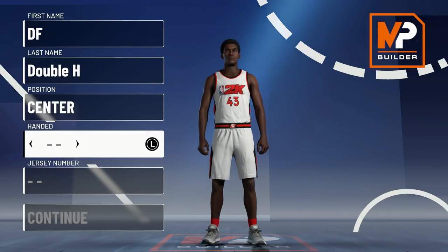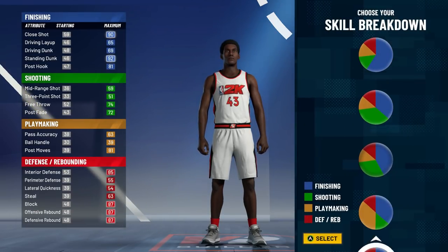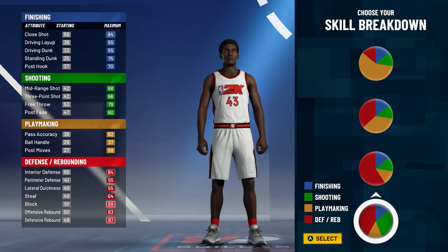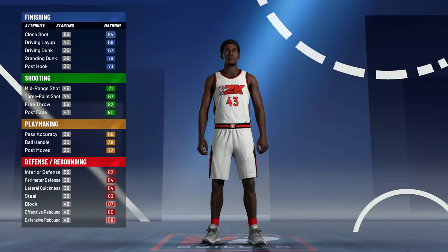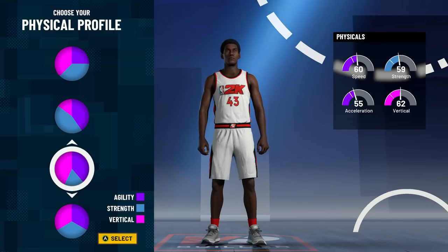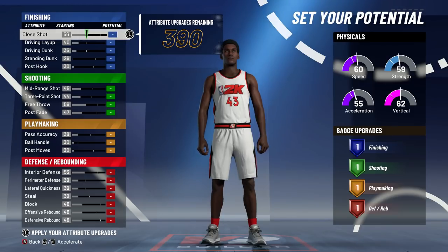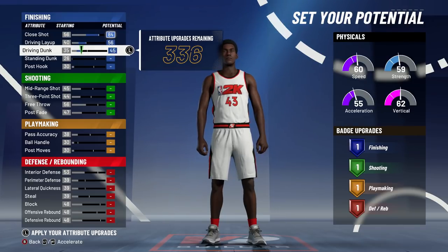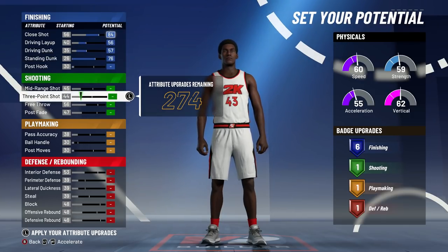For the first shooting center build, you're actually going to go center position. When it comes to the pie chart, a lot of people are picking the new pie chart — trust me, that's not the way. You're going to want to go with the basic green-red pie chart. We're going to use the same physical as the inside center build. When upgrading, max the close shot, max the driving layup, max the driving dunk, and max the standing dunk — that gives us six finishing badges.